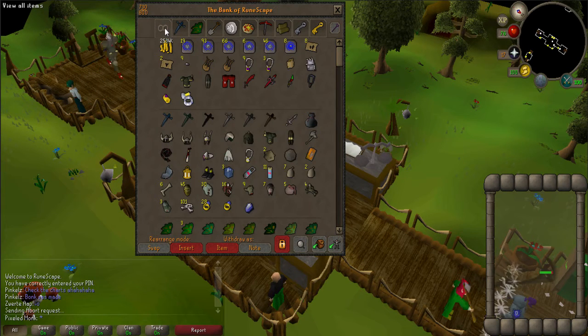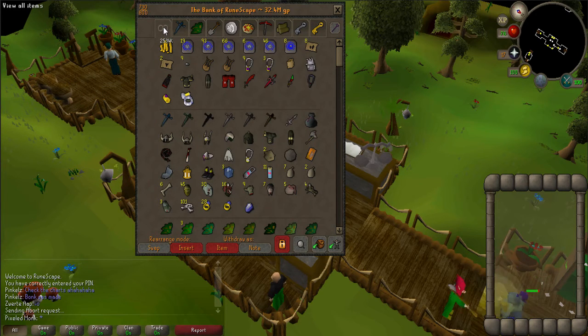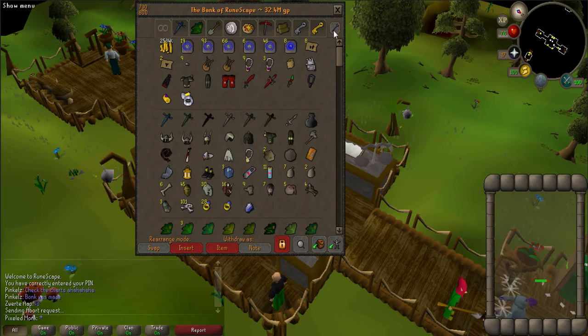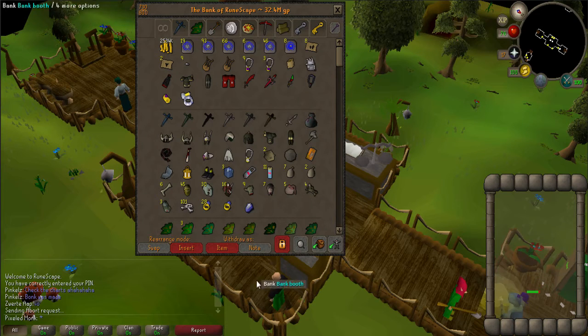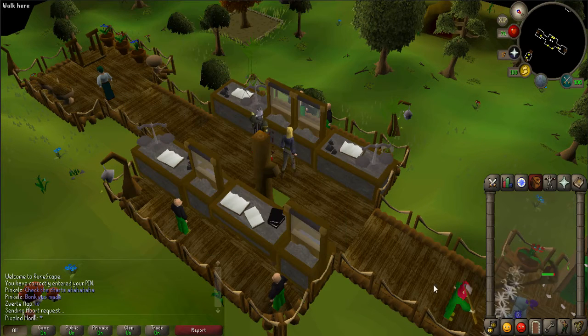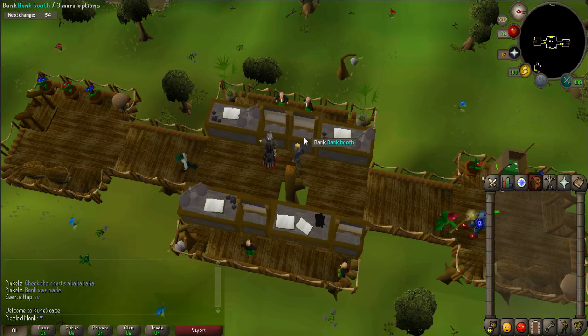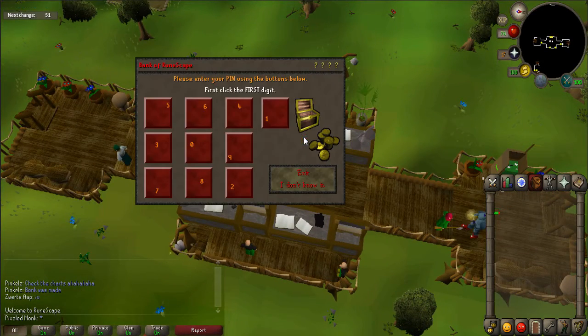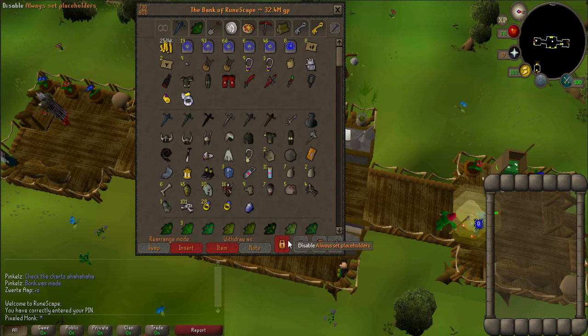I want to try out something to see if this is going to be 100% foolproof. So we're going to exit the bank, log back in — placeholder is still active. Now I'm going to log out and see what happens. I'm logged back in, let's check the bank, get past the PIN, and there we go — the lock is still active. This is pretty much foolproof unless you accidentally click on it, but I am always going to have this enabled.